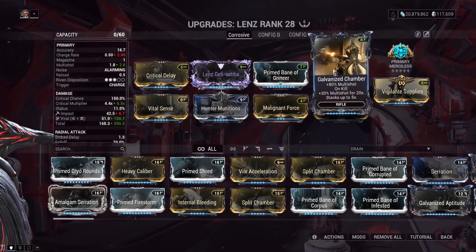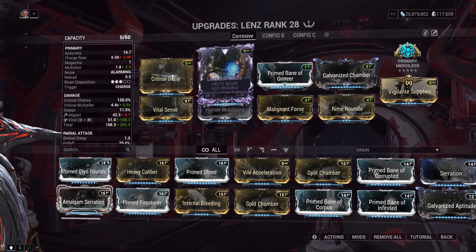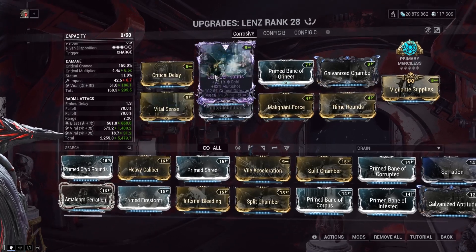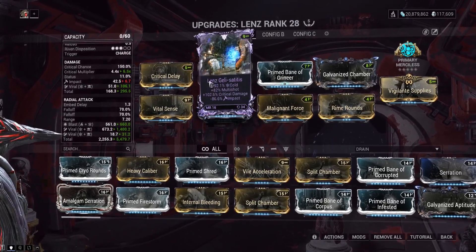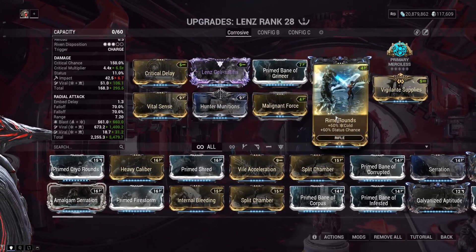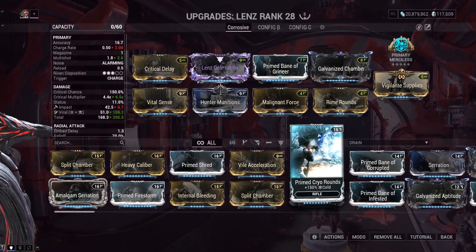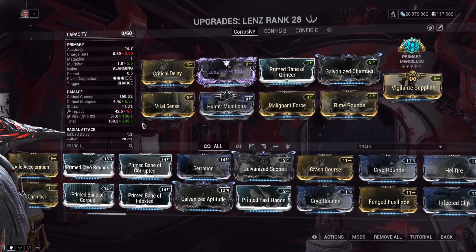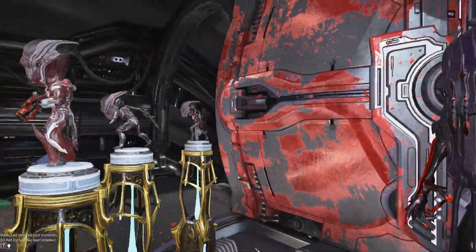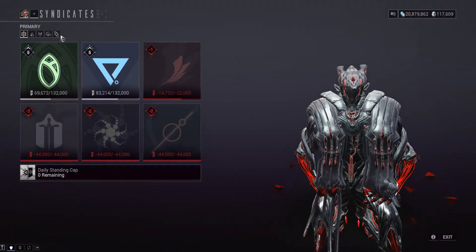It says 82 percent multi-shot, so in Galvanized Chamber fully stacked up we are over 300 percent multi-shot with an extra 82. The cold isn't really doing much — but we do technically go up a lot in damage. We also took out Violent Acceleration which might be part of this — you do need fire rate on this weapon, as it's a bow so fire rate really helps it out a lot. These could probably be upgraded to 60/60 mods — replace Rime Rounds with Prime Cryo, replace Malignant Force with Infected Clip — that'll give us more damage, and since we only have five percent status chance that would be more bang for our buck. Let's go to the Simulacrum real quick and fire it off.